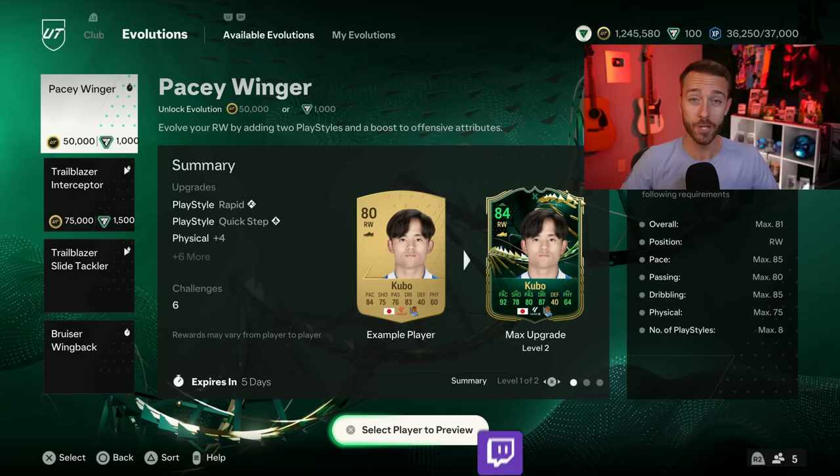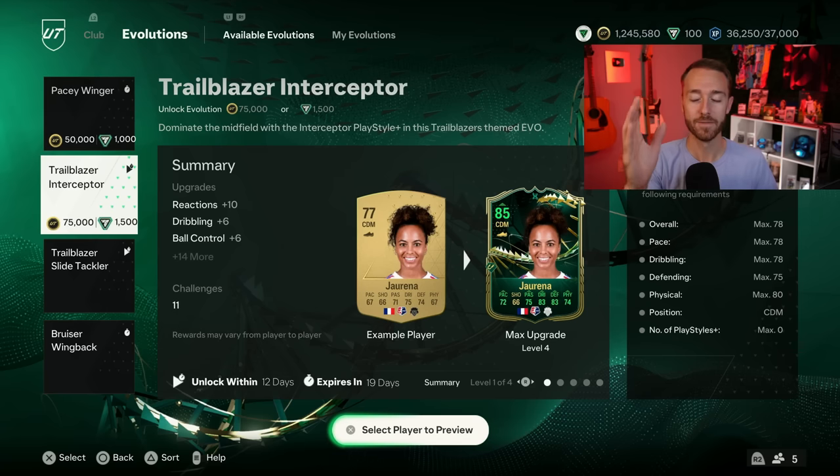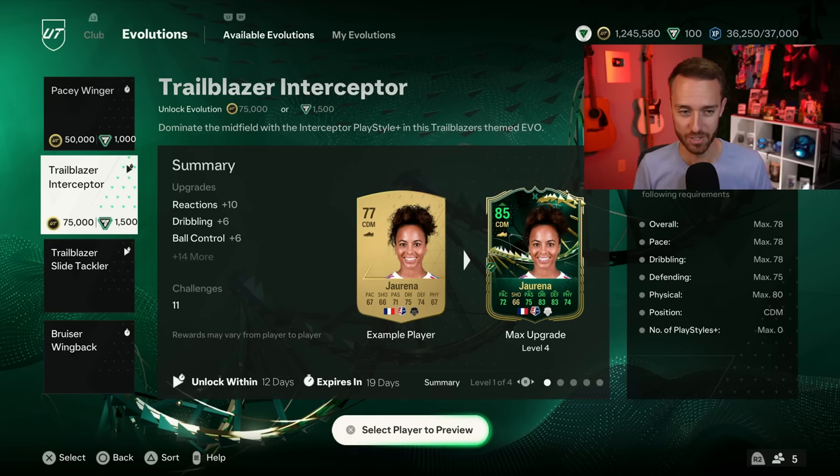Evolutions, guys. Now we know that evolutions are not always dropping on Wednesdays. EA is going to mix it up because we had two brand new evolutions yesterday. The Trailblazer Interceptor and Slide Tackler evolutions are all about adding playstyle pluses to cards. 75,000 coins is a steep cost for an upgrade to a card that I don't think is good enough. I think this 75,000 coin one is too expensive.